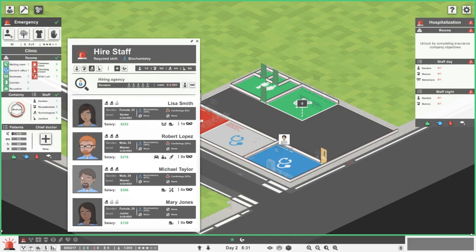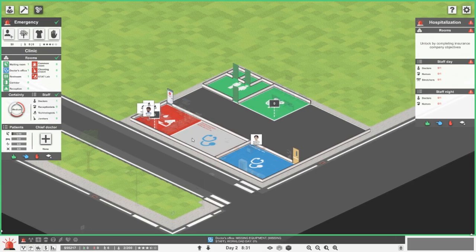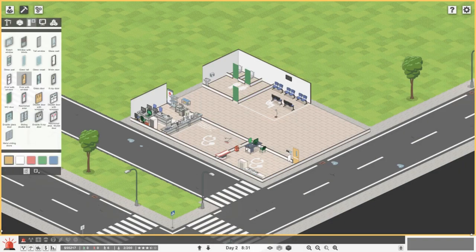We'll pop the lab analyzer there. For cardiology and biology I think we'll do this one here — it's a good one. We just need the one doctor and we'll see how the workload at night does. Let's get another doctor's office here.